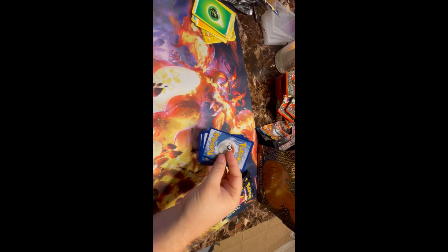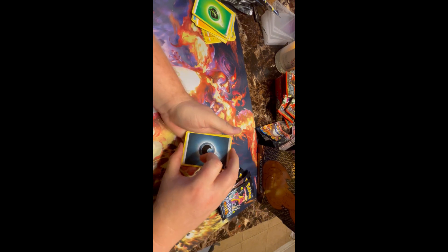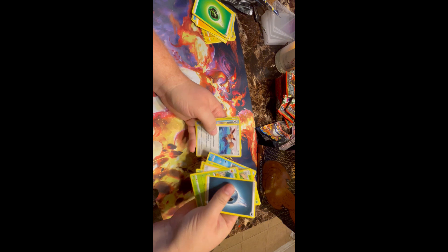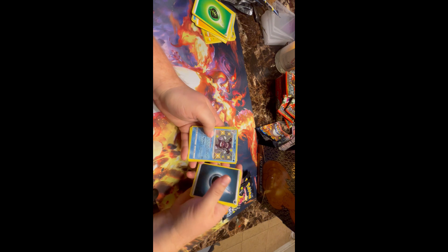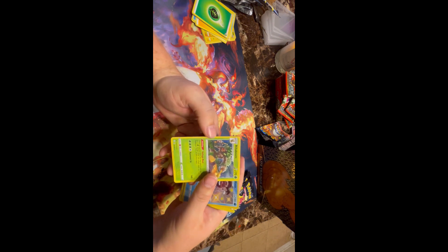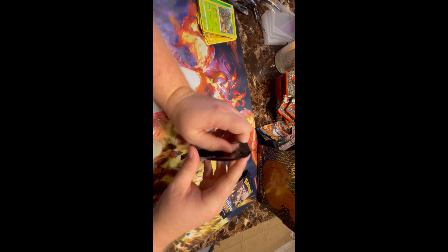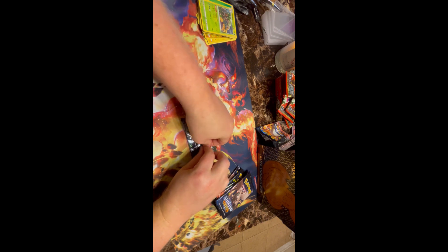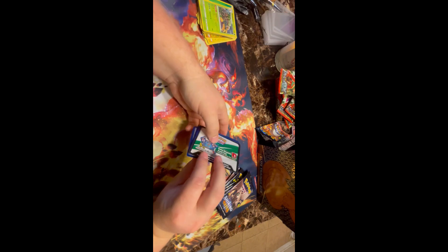Okay, QR code, one, two, three, four. Energy on the grass. Roki, Yanama, Mr. Rime, and Rillaboom. Yeah, I'm really hoping to pull a shiny Charizard from one of these packs here. I think that would be really awesome. Don't you, little man? Yeah.